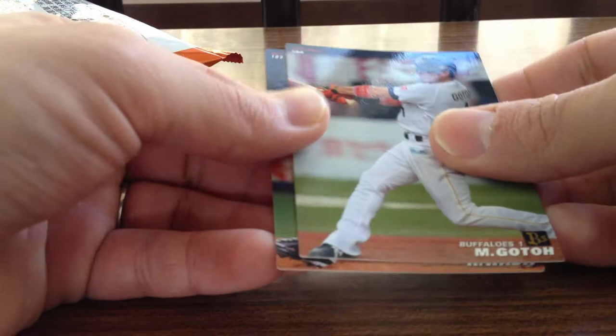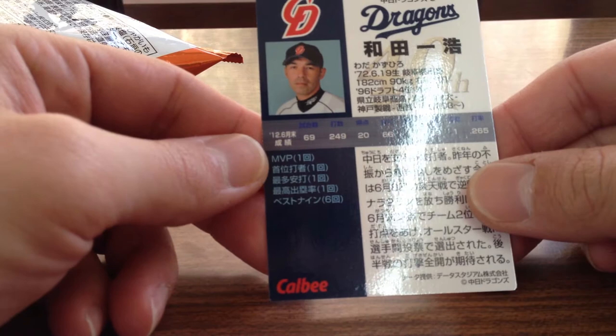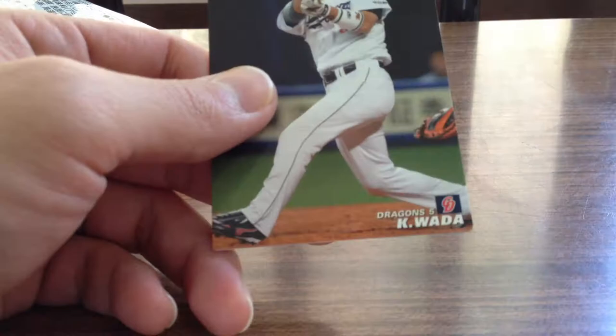And then another one here of Wada — Wada Kazuhiro. He's actually a pretty popular player, a pretty good veteran. Been around in the league for quite a while. It says he was drafted fourth in the '96 draft, so he's having a nice career — 15, 16, 17 years. But those are the Calabi cards. Let me know what you guys think about those.